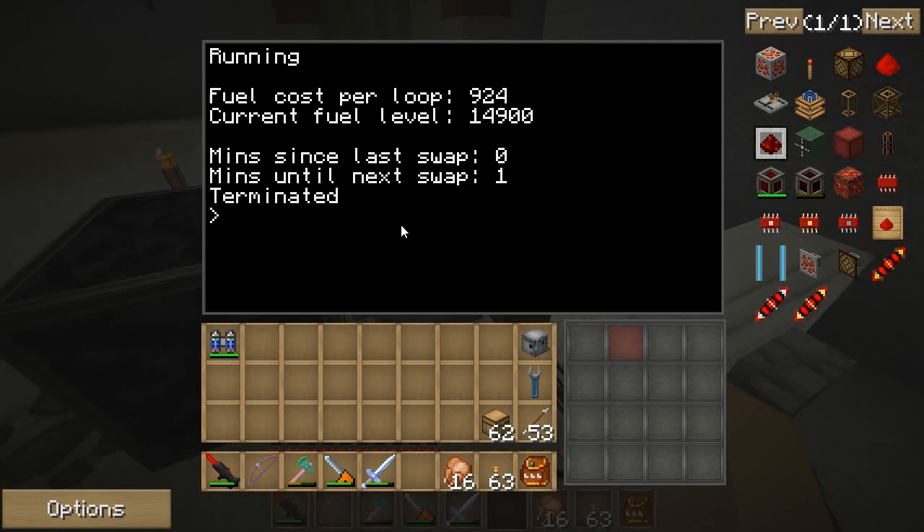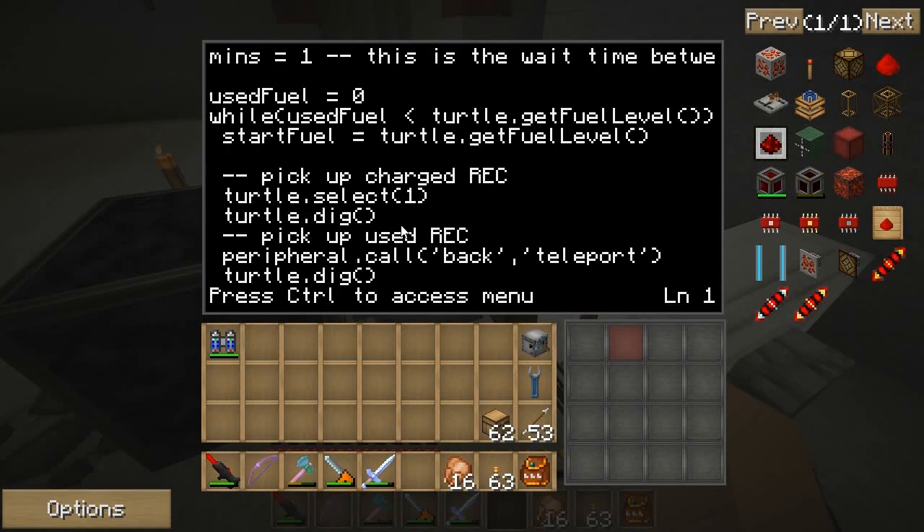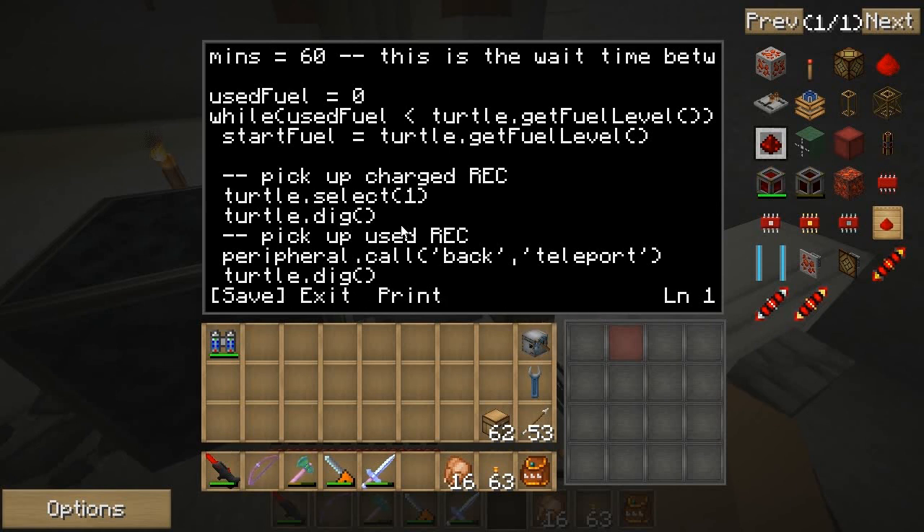Also, I'm giving away this code, because I always give away these programs. This variable is what you're going to want to mess with to edit how long the turtle waits before switching each time. That depends on how fast you want your redstone energy cell to be outputting power and how fast you think it's going to run out. I think about an hour would be good for me if you're doing 5 or 10 MJ per tick output.